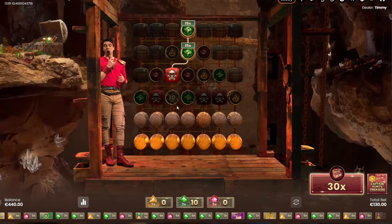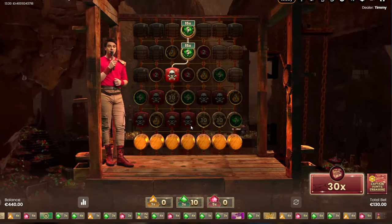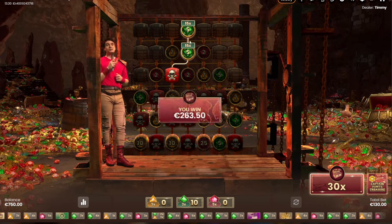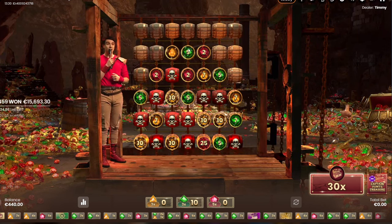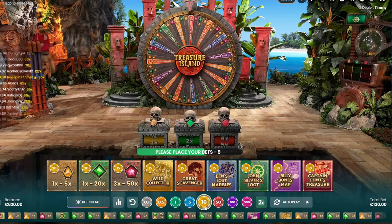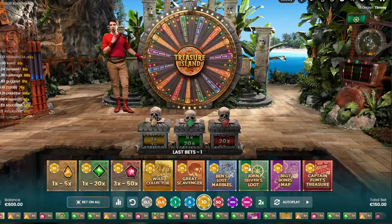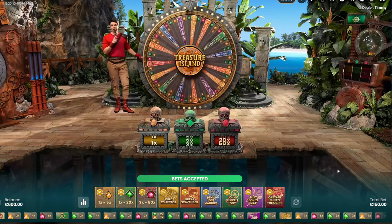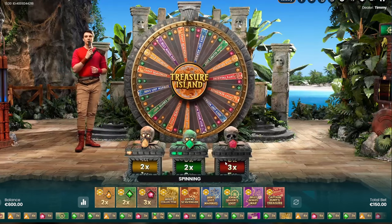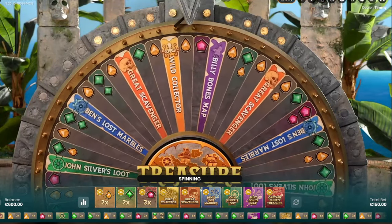Oh my god, look at this - three skulls, one skull... three skulls. It's getting harder, three skulls again. It could be four skulls as well. Biggest multiplier is 25 and everything together is 310 euro - that's great for only two multipliers, but at the bottom was a 25x as well, so everything together would be like 1k maybe. That was the best bonus game... actually the John Silver's Loot is easier, but the Captain Flynn's could be a very good bonus. You can win on every single bonus.